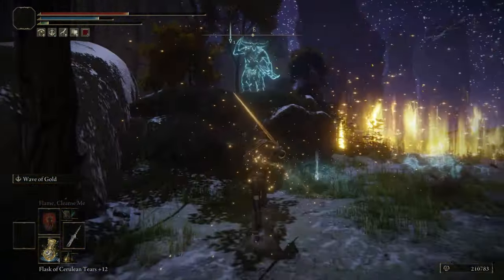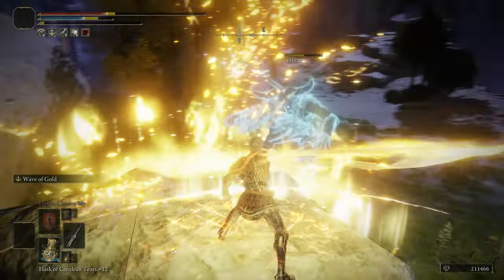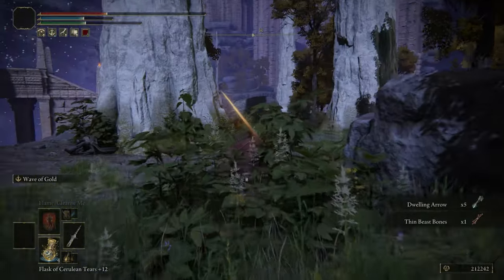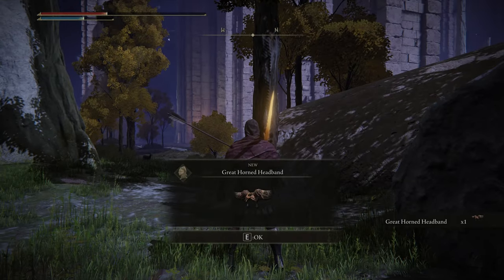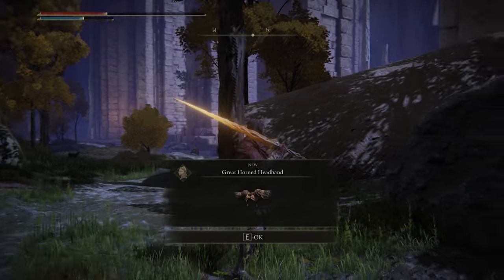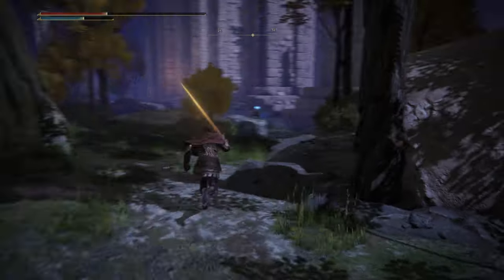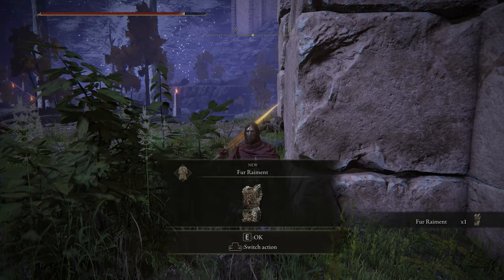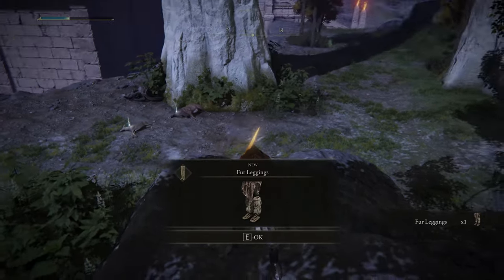I like to farm these enemies with my Sacred Relic Sword — it's quite good. I was searching for the armor set and I found a nice weapon here too. I found an axe, and I also found the Great Horn Headband. You can also get a nice axe as a weapon. This is the second piece of armor I just found — the Fur Raiment. And I also just found the Fur Leggings.